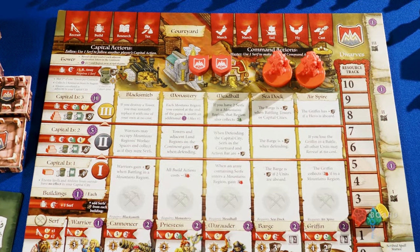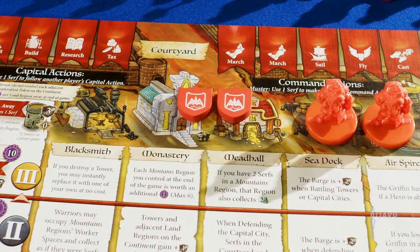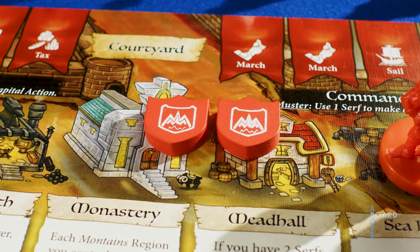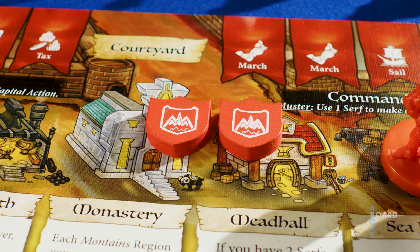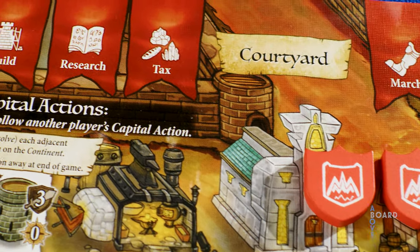In Land, Air, and Sea, you essentially have two actions you can take during your turn. These actions are represented by these two tokens. Well, that doesn't sound so complex. Each action can be used to do one of nine things. Never mind.